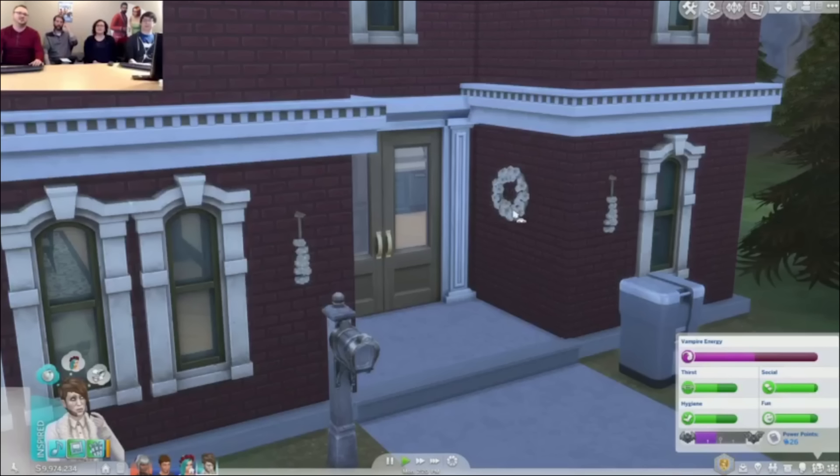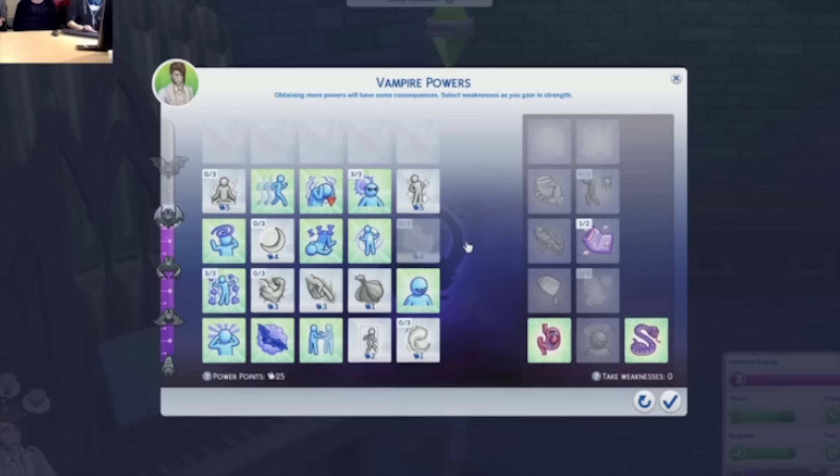Your sims can rank up as vampires through vampire interactions — like fighting other vampires and doing all kinds of vampire activities. As you earn those points, you're able to purchase vampire perks or powers. You might be able to move way faster, or you can actually turn into a bat, which is really cool.